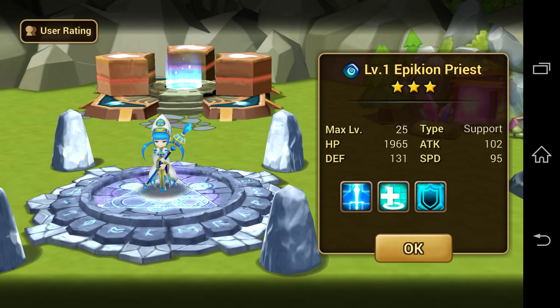Water Epikion Priest — brilliant! If you haven't got one of these already, make sure you do one up and awaken her. She becomes Rina and she's a very useful character. For me at the moment, she's a skill up for either my Rina or Chloe. But yeah, she's very good.